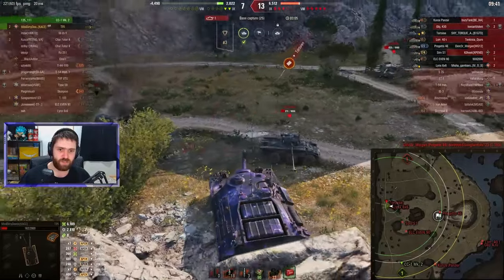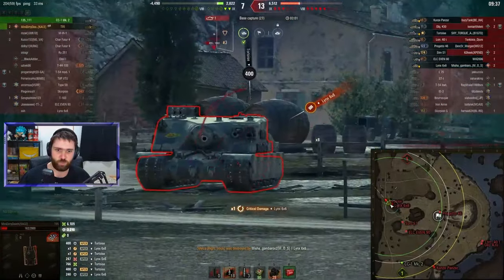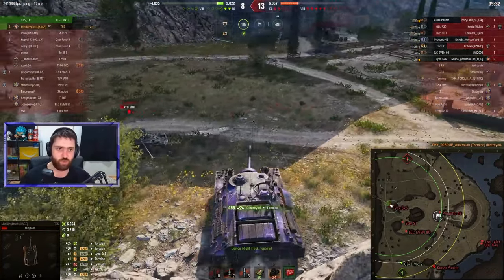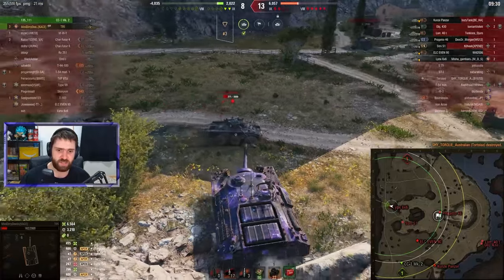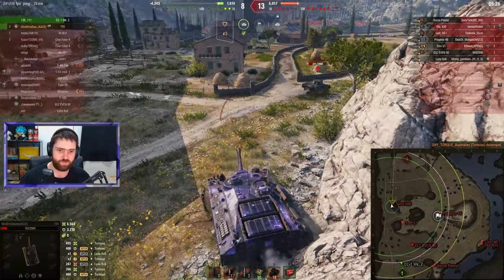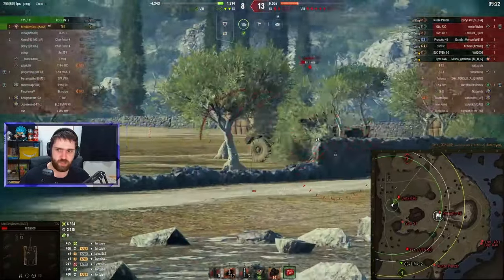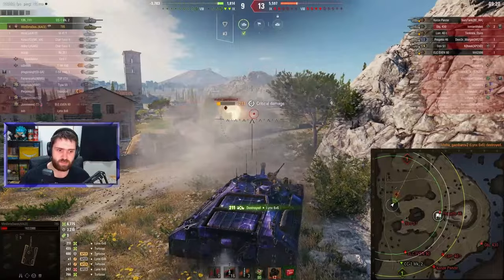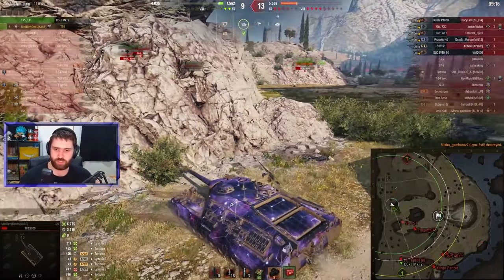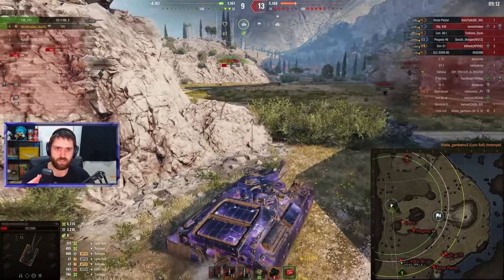Can we finish off the Lynx over here? The Lynx gets behind us — this is not good. We're down to only 182 HP, which is not a lot. But the Tortoise gets shot down, which is huge. That Lynx is cheeky and sneaky — looks like it's trying to escape. Can Mini Dirty Deeds catch the Lynx? There we go — finishing off the very cheeky Tier 8 French wheeled light tank!